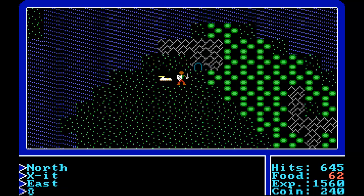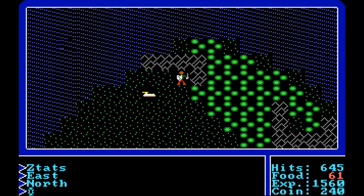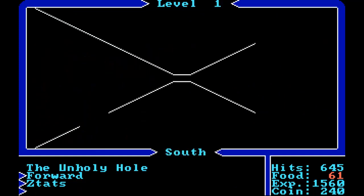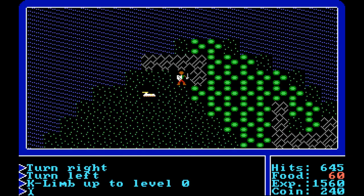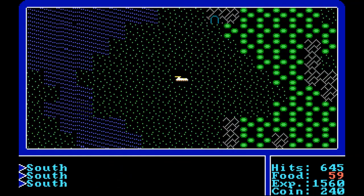So we've got 645 hit points. I do have one ladder up, that may be enough. We're going to enter into the dungeons down here. Let's just have a look and see what I've got equipped — I do have the phaser equipped, so that will be good. It looks like we have some secret walls, but I'm not going to bother with those. Let's just get out of here.